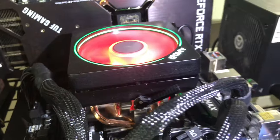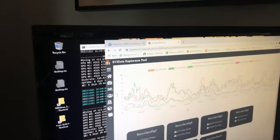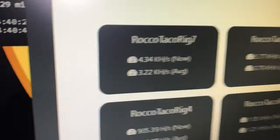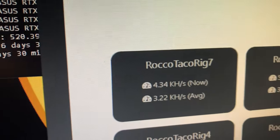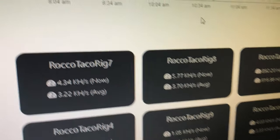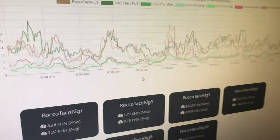Let's go over the current numbers right now. Rig 7: 3.22 average. Rig 8: 3.7 average. Rig 10 was the third one — that's 3.3. So it's really not that far behind with that other memory. We'll see if it even makes a difference. Rig 8 is doing the best. This is my Raptorium — today is December 21, 2021.